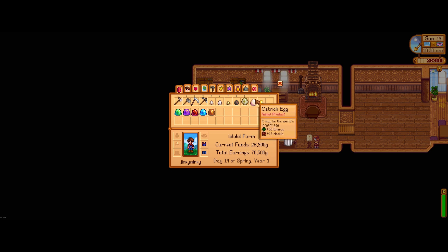Ostrich eggs are something that you unlock when you go to Ginger Island, and of course you get your own ostrich eggs as well, which can then in turn lay more ostrich eggs. The golden egg can only be bought from Marnie as soon as you reach perfection, so make sure you do that — and it's 100,000 gold each.